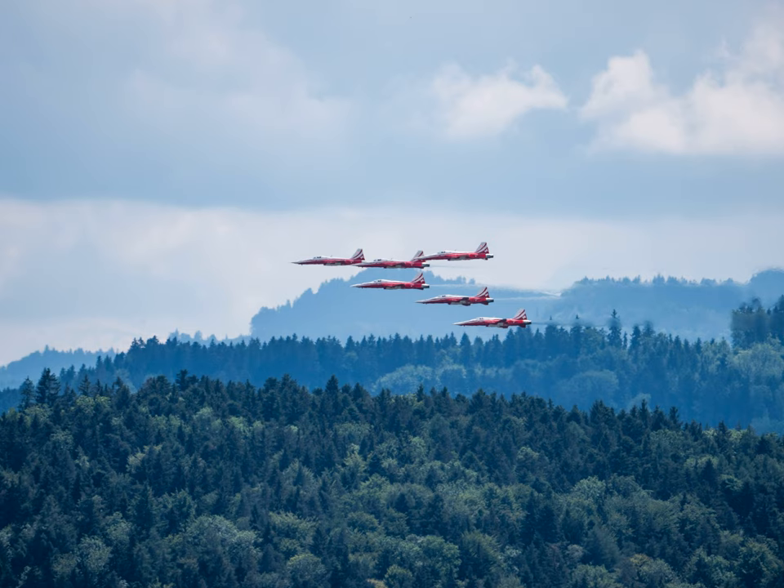When you or a creature you can see within 60 feet of you makes an attack roll, an ability check, or a saving throw, you can use your reaction to ignore the die roll and decide whether the number rolled is the minimum needed to succeed or one less than that number. Say the DC for a strength ability check is 25 and I have a +2 strength modifier. Does Convergent Future allow the die roll to be either 23 (the minimum needed to succeed) or 22 (one less than that number), even though the maximum possible on a d20 is 20?